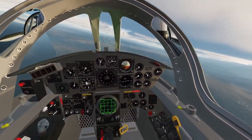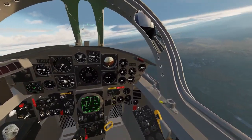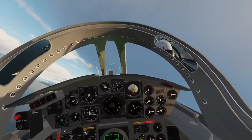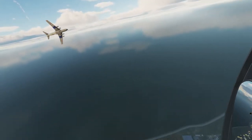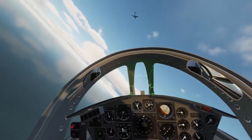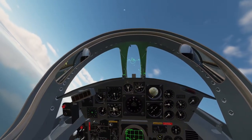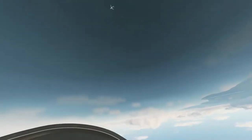I've got one locked up here. FOX-2 — actually FOX-3. Now I'm going to press C to turn on the gun, and I'll just use the gun trigger to fire the gun. And there goes another one just for fun, because we're out of missiles.